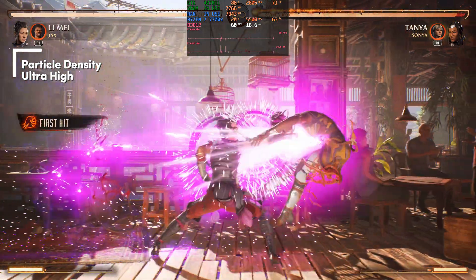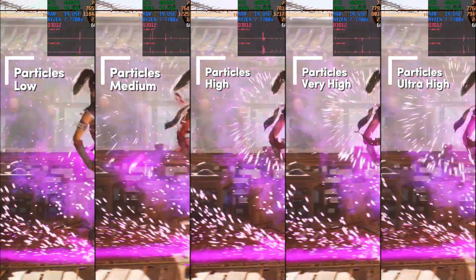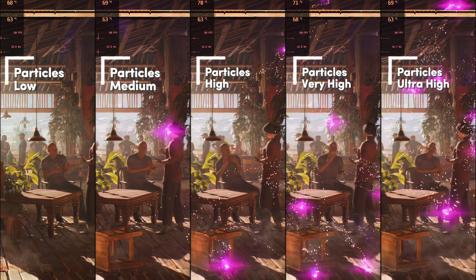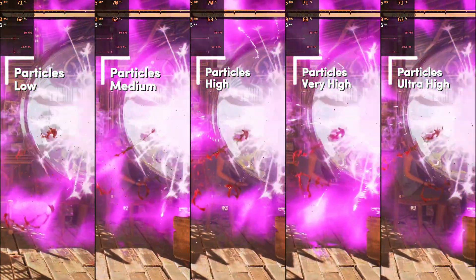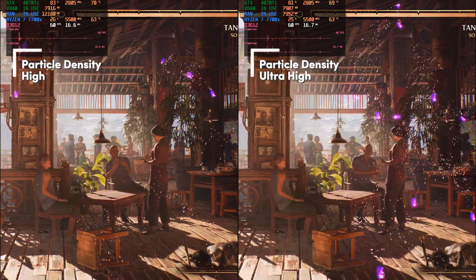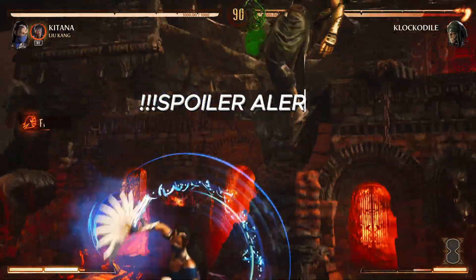Particle density: I like lots of particles, so it's hard to recommend turning this down. But going for optimized settings sometimes means handing in something good-looking for better performance. Putting all particle density levels side by side in slow motion, you can clearly see each level adds or removes particle effects. I think the high level is a nice mix — you get a decent amount of particles and moves still look great and spectacular, while giving up a little versus ultra high. The feel of doing a special move is still fully present at high.